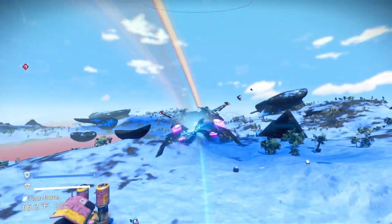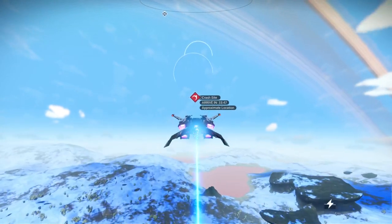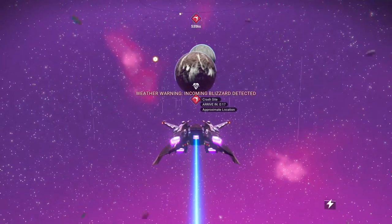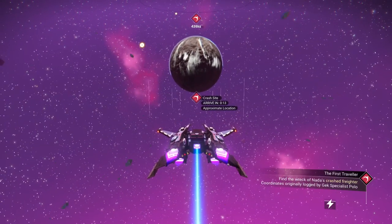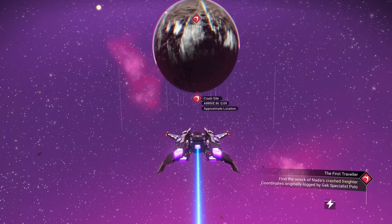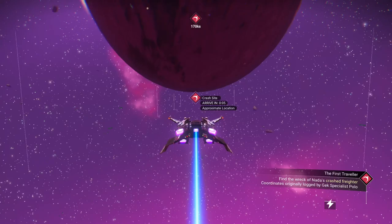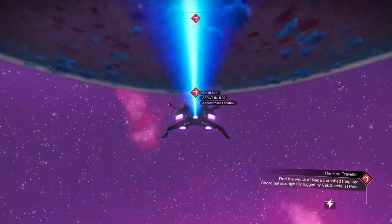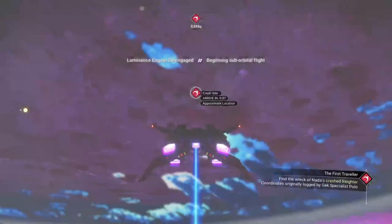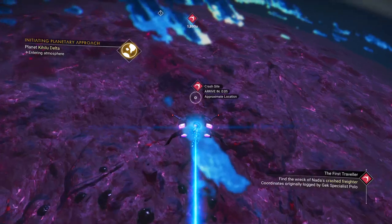Let's go visit the freighter. Crash site — find the wreck of Nada's crashed freighter. And originally logged by Gex Specialist Polo. Interesting — so we're about to learn of the origin of Nada and Polo. There's the freighter right there. Let's bring it in for a landing.